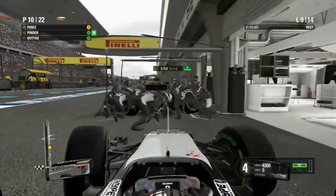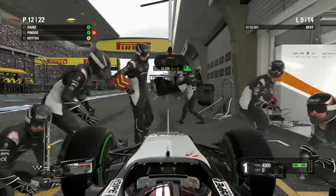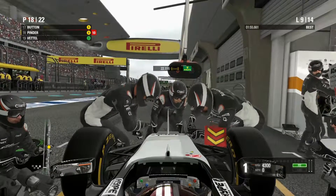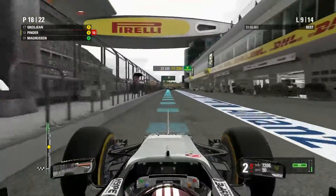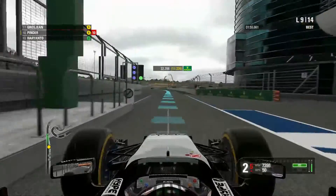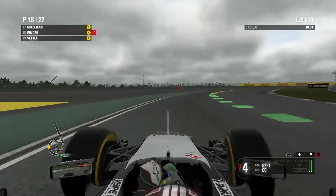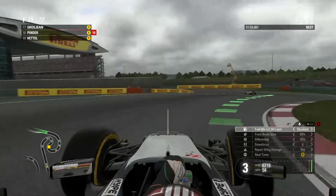There's a Ferrari coming in at some point. There goes my teammate — come on team, hurry up. Okay, let me in. They're fixing my front wing as well — fair enough. And I'm back out in P18, not a very good position to be coming out in. But now I can have some fun coming through the field. I'm going to put it back down into standard mix for fuel. We've got five laps of some overtaking to do.